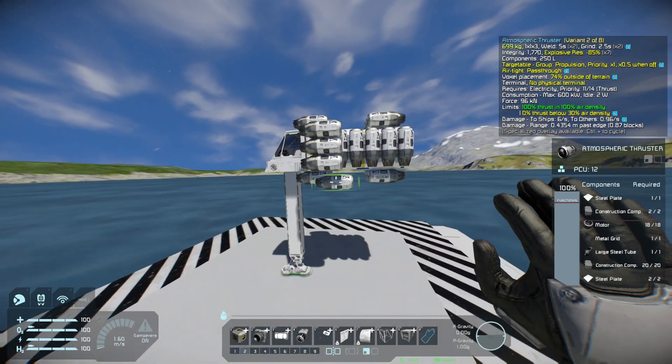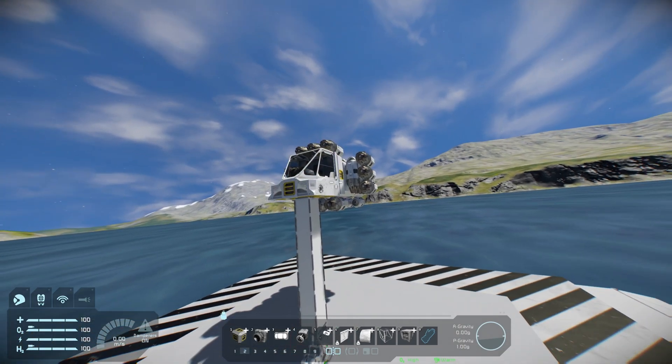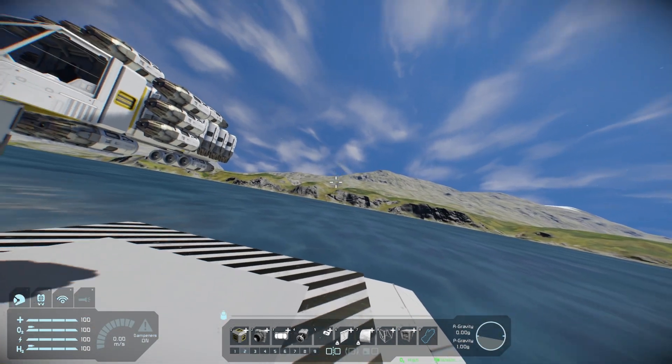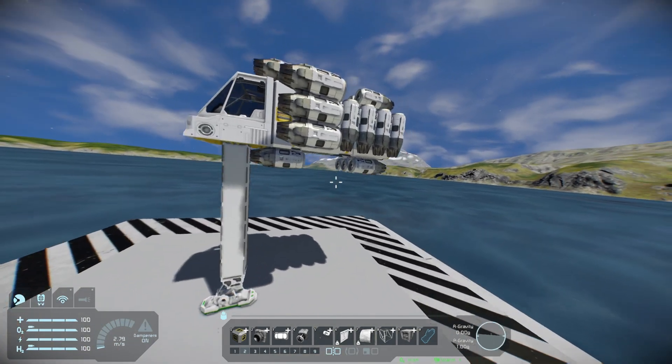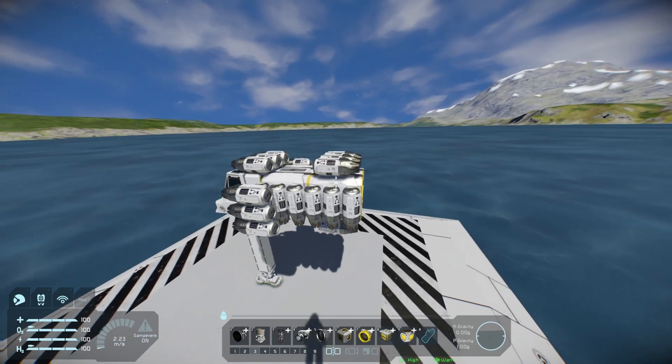Now it can go vertical. The reason I want to do this is because if you're drilling downwards, you need to be able to carry the ore as well. Obviously you're not drilling sideways all the time — not everything's in a mountain, sometimes it's in the floor. So next, the most important part: horizontal thrust. I always forget this — make sure you don't.